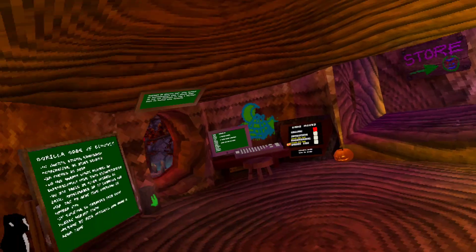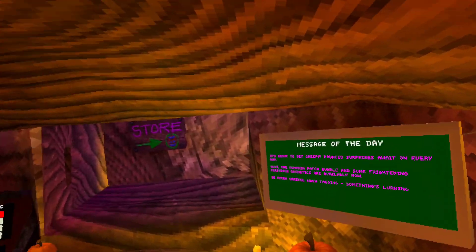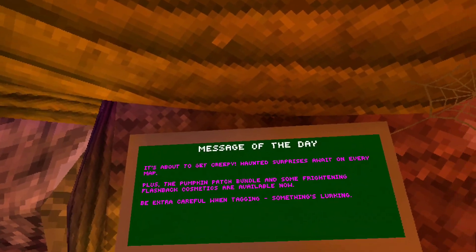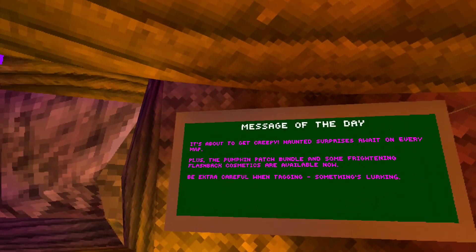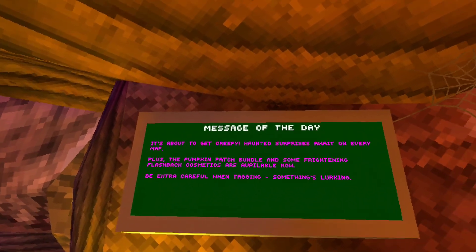It's done, okay, I want to look at this. I think I heard on YouTube that there's an update in every map, but I'm not sure. Oh, this looks awesome - the stump is awesome already. It's about to get creepy. Haunted surprises on every map, plus the pumpkin patch bundle and some frightening flashback cosmetics are available now.